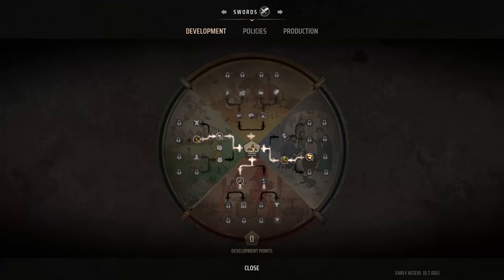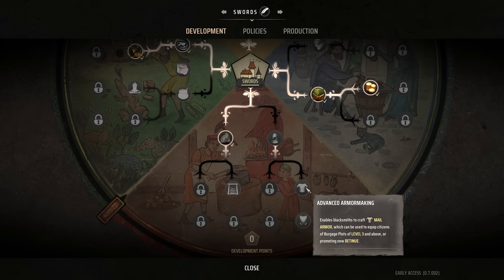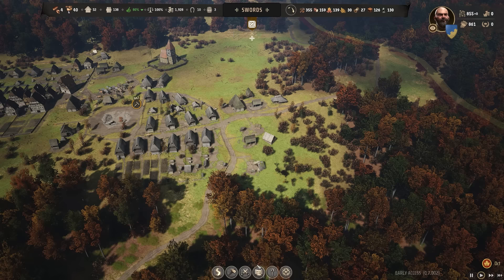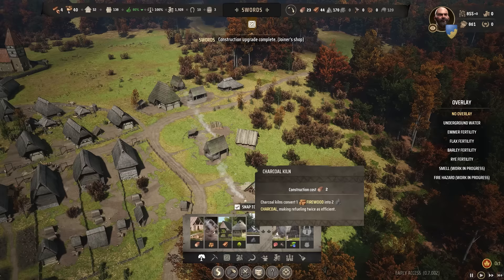The only last thing would be we developed this little woodland industry area, and one thing I forgot to actually build was a charcoal kiln. We unlocked it in the previous episode — it converts one firewood into two charcoal, making refueling twice as efficient. The other thing is to then go with a deep mine so we have an indefinite source of iron. Some people were lamenting the fact that I didn't go with armor making. Knowing we only had two development points, I felt okay getting these two together. We should build a charcoal kiln — it turns one firewood into two charcoal, effectively doubling the efficiency of the fuel.